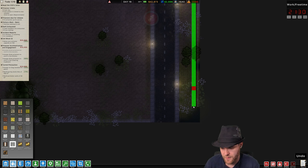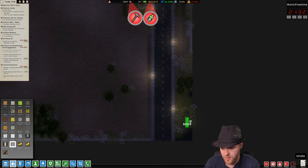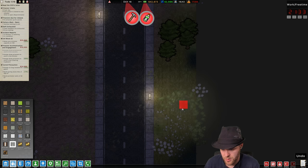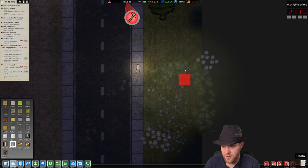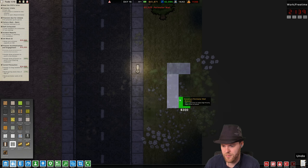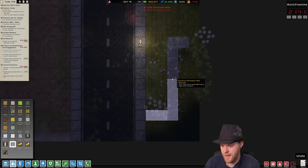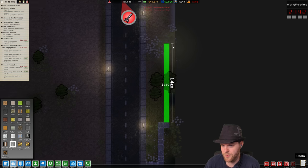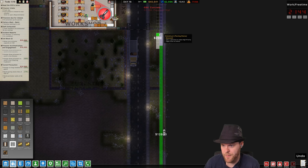We're gonna get perimeter wall started at least, which is a good thing — to lock them in place. All the way down on this side, all the way down to at least here. Wait, what — can't I build here? Oh, is there like a marsh or something there? I can't build there — does that mean they can walk there? I'll have to go like this — the only way around it. Okay, perimeter wall is in place.